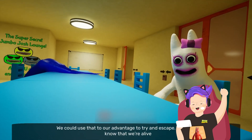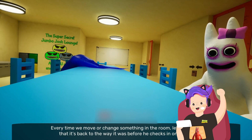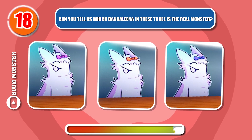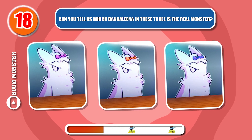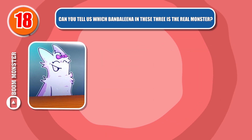Use that to our advantage to try and escape. He cannot know that we're alive. Round 18. Can you tell us which Bambolina in these three is the real monster? Pretty easy, right? It's A.